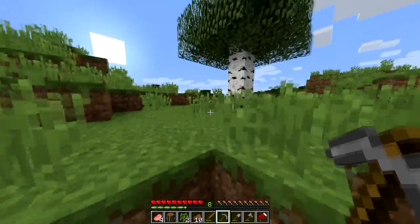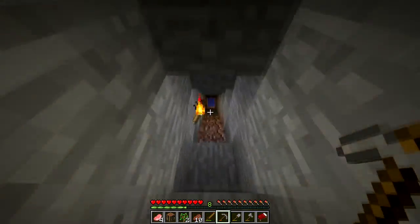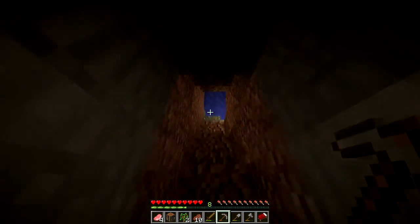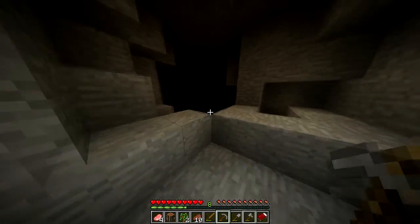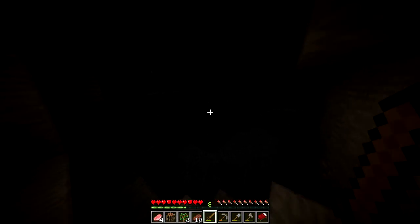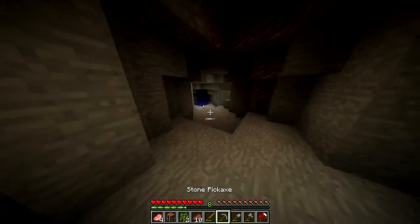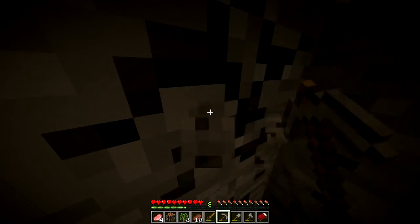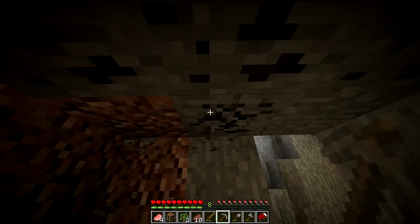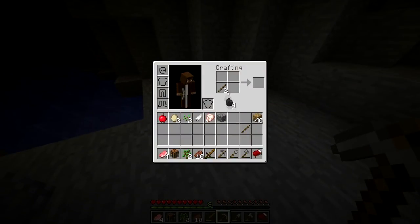I've got some birch trees growing here now. Let's go mining — we're only about 4 minutes into the video, so that's good news; we can use the rest for mining. I really need to make another sword as well, so I'll just collect some more coal. It doesn't really matter what I've left up there because I can collect this. Let's use the stick — we've got some torches, let's just make some more there.